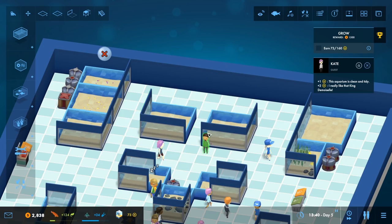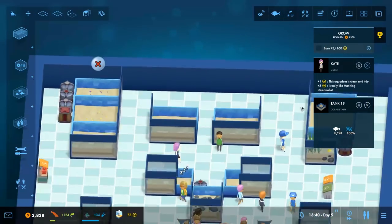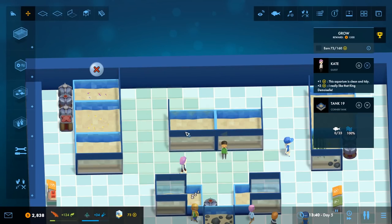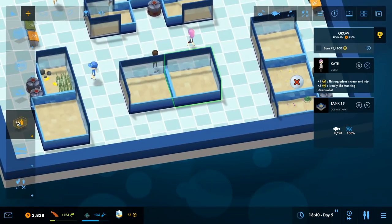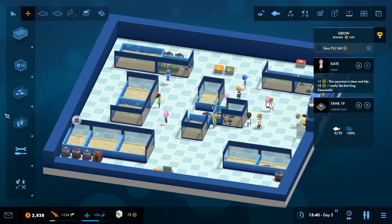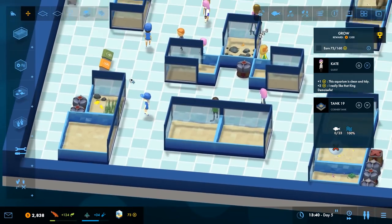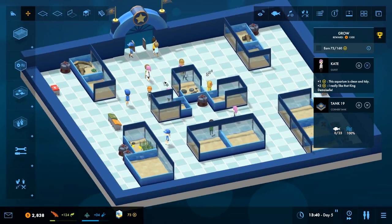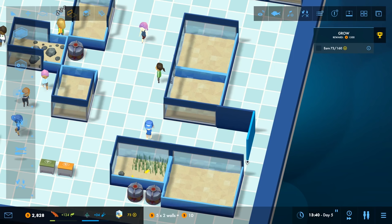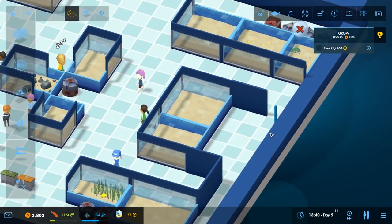Aquariums are pretty cheap to make oddly enough. I'm hoping to make these like focus tanks in the back here. We don't have some amazing fish just yet, but hopefully we'll get some soon. I think you guys can kind of understand the layout now. We're gonna have to add walls, make sure all the feeders are ready, and make sure all the pumps are good to go. I'm running out of money though, so this is a little risky. Thankfully the walls are pretty damn cheap.